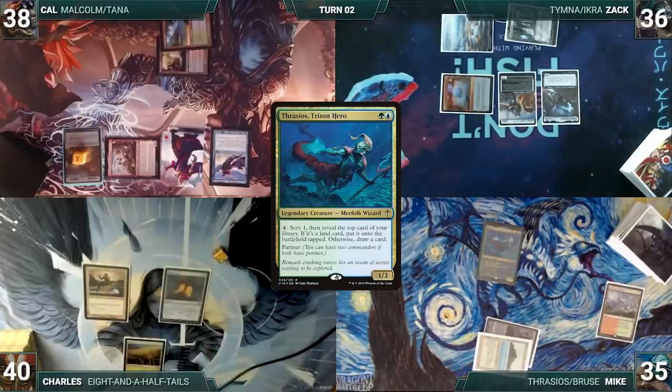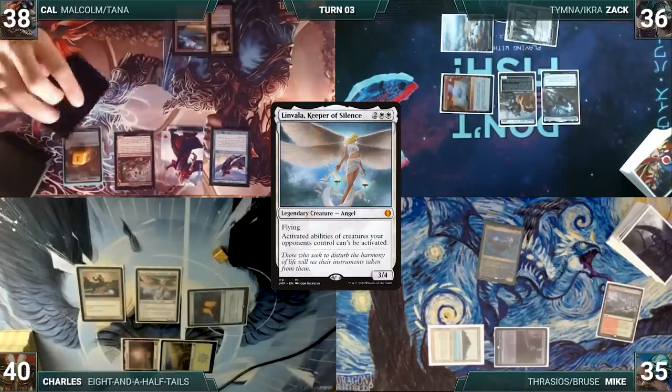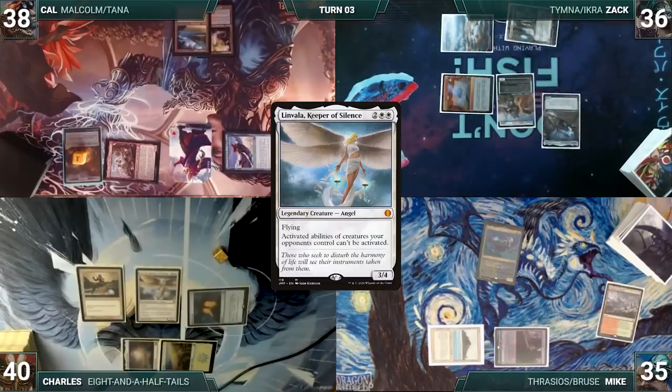During his upkeep Charles wins his Mana Crypt flip. He draws and plays Flagstones of Trokair, then casts Linvala Keeper of Silence. Mike looks at his Thrasios; Zac looks at his Ranger-Captain — both sigh — and Linvala resolves. Cow draws and moves to combat, attacking Mike with Ragavan and Zac with Malcolm. Zac blocks with Hope of Ghirapur and Mike blocks with Thrasios — Hope dies, Ragavan dies.